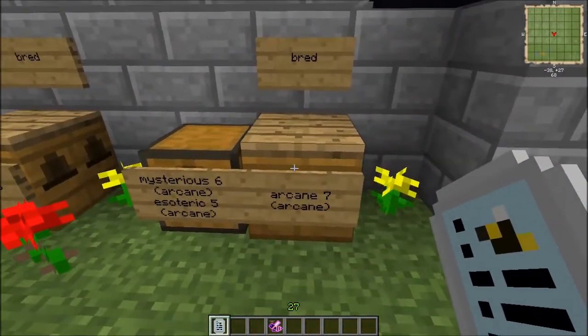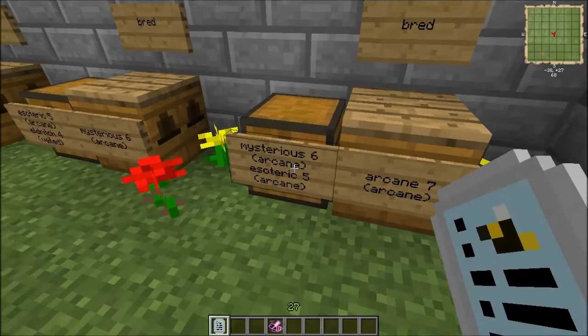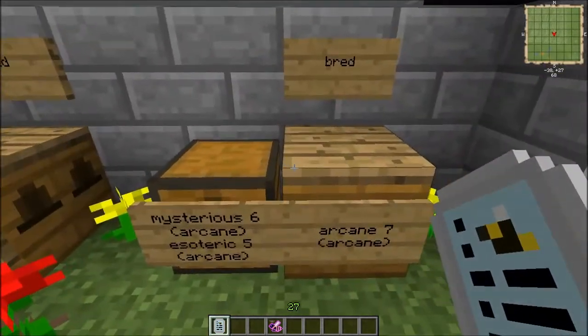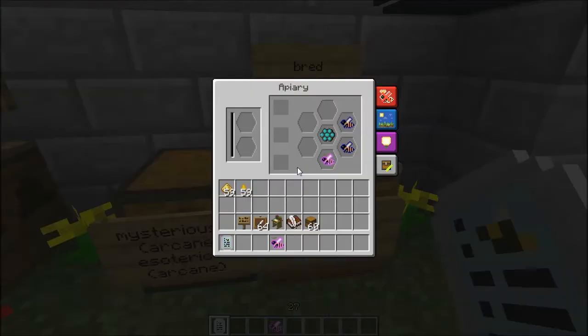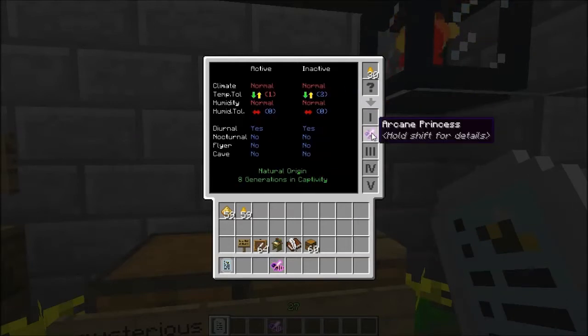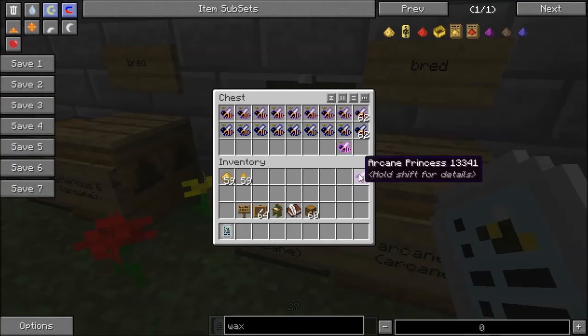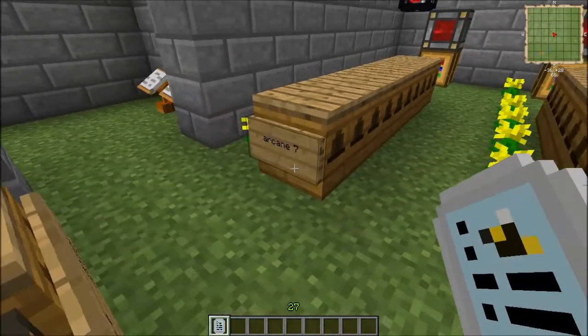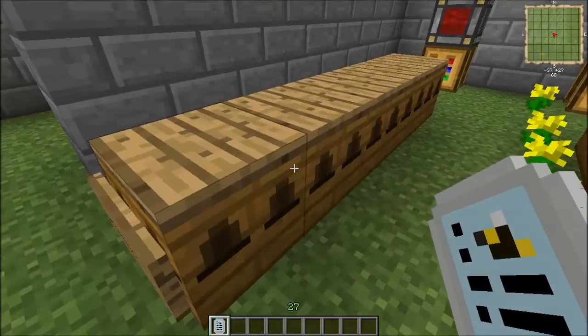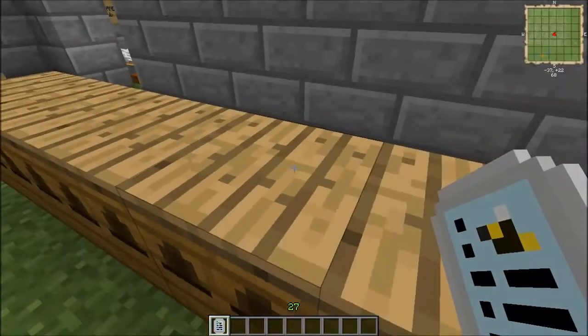And the last one is the Arcane Bee, the culmination of the Arcane Branch. It requires the Mysterious and Esoteric Bees that you bred. I have some stock in here for you to play with. It's the Princess again — now that is just weird luck. It did take me a while to get this, but that's fine. It's a little bit closer to a Purebred, but still not Purebred. Here is the Arcane output: you can expect to get two drones and right about one of the Occult Comb out of them, which is nice.